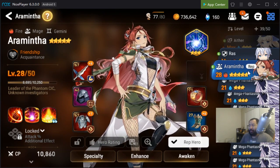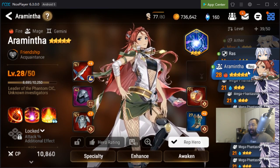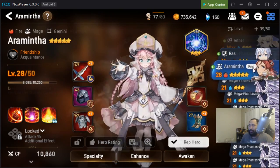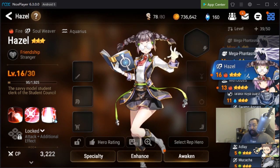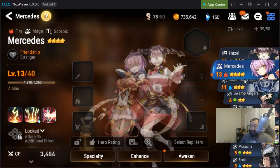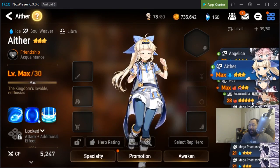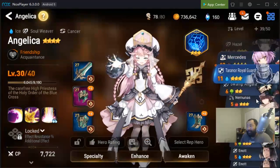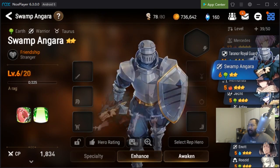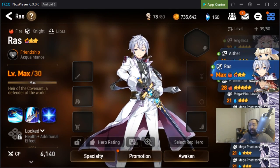When looking at a Golem team, I probably need a defense break, an attack break, and an attack buff — and Aramintha has an attack buff. I also need a healer, so I could go with Hazel, a three-star with a specialty change, and Mercedes who's given for free. With Aramintha, Hazel, Mercedes, and a defense breaker to fill in, you can make the best of what you have. Golem is technically Wind element, so you can work with that too.